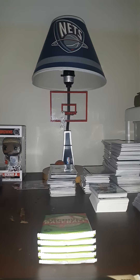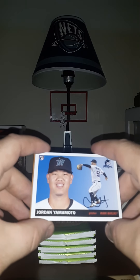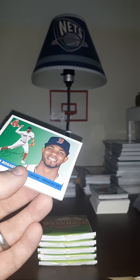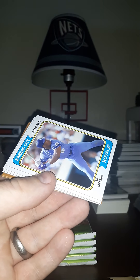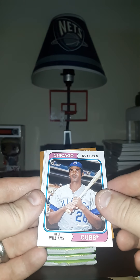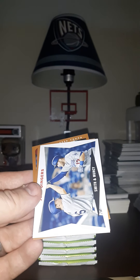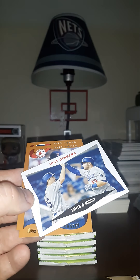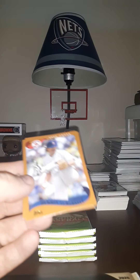First card up is a rookie of Jordan Yamamoto. We got Xander Bogaerts, Bo Jackson — that's pretty cool — Billy Williams, Josh Hader, Justin Dunn, Smith and Muncy, Eckersley, and Rod Carew.